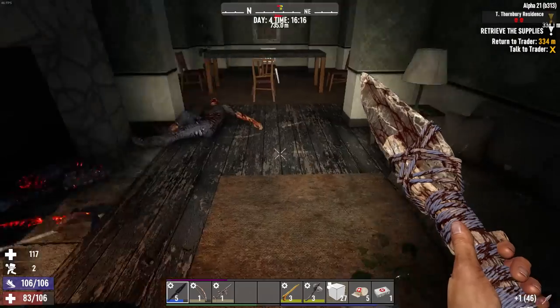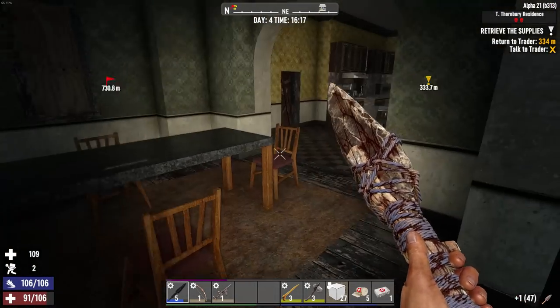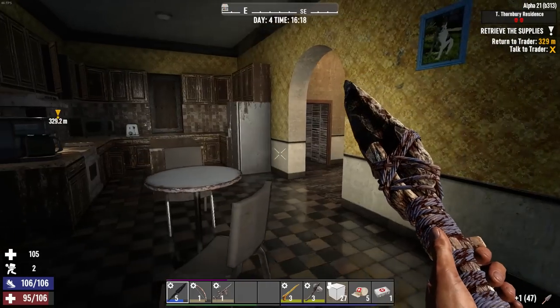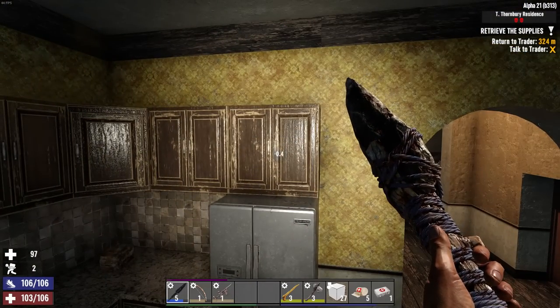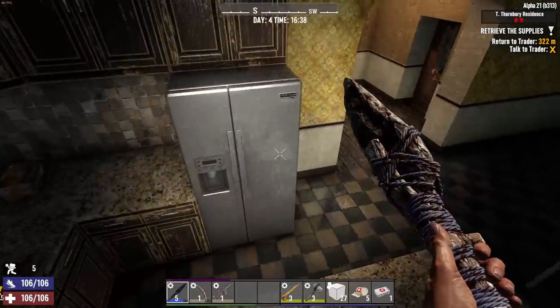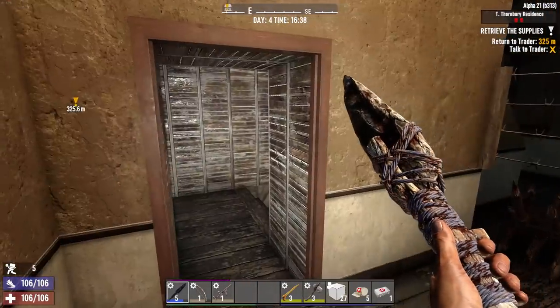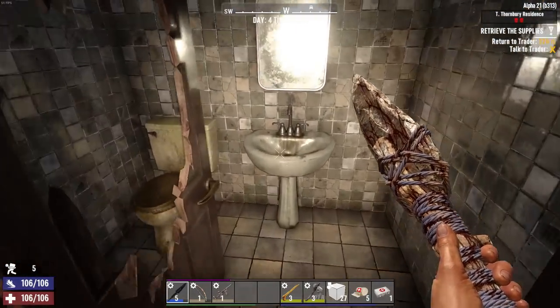I don't need the leather right now — I'm already in the encumbrance zone. Kitchen — I need a cooking pot. You're going to be in one of these cupboards, I can feel it. Well, there was not. We found some cornmeal, a decent stack, couple ears of corn, a whole lot of rotten nasty meat, but no cooking pot. Into the basement we go.